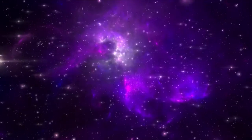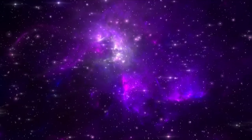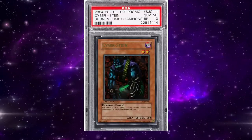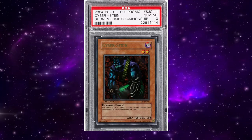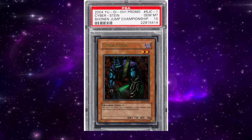This early 2006 format also saw the introduction of a deck that would shape the meta going forward: Stein OTK. Cyberstein was originally a prize card, meaning that it was prohibitively difficult for most players to get. However, the card was reprinted as a rare in Dark Beginning 2 in early 2005.